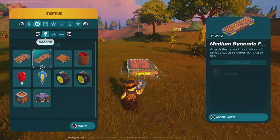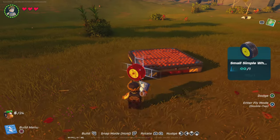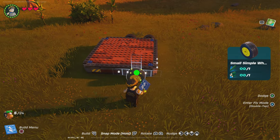First, get a large dynamic foundation up. Next, get a small simple wheel — this one right here — and place one on each side, right here and right here, just like so.